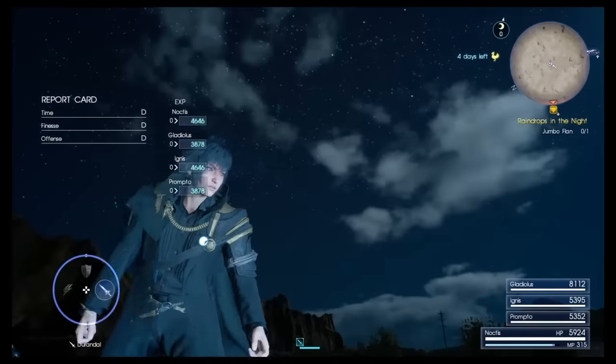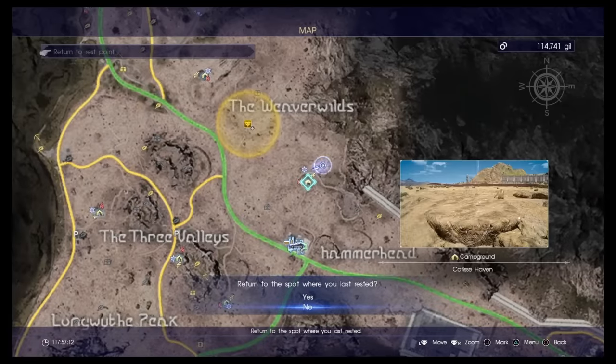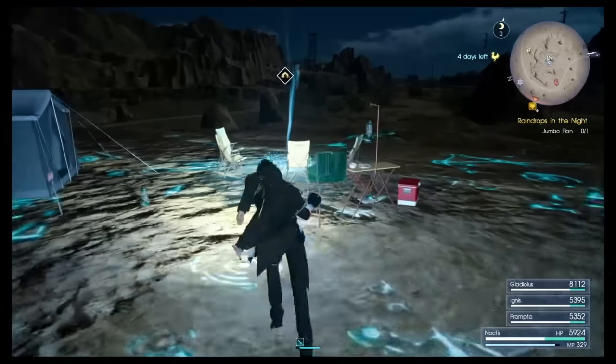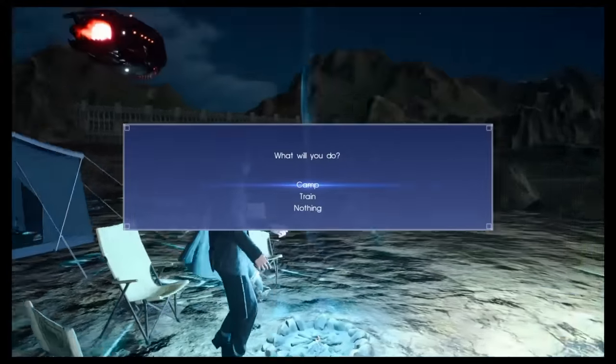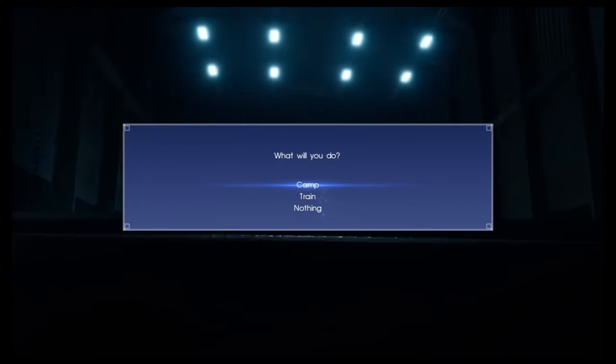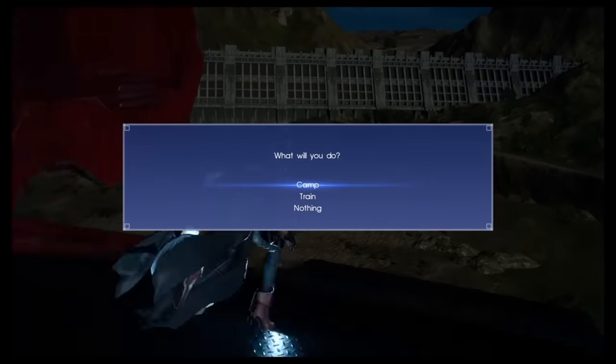Press the map button and press 'Return to Rest Point' — very important. Return immediately to your rest point. As soon as you get to your rest point, open the menu. Open the camp menu, but don't hit anything.